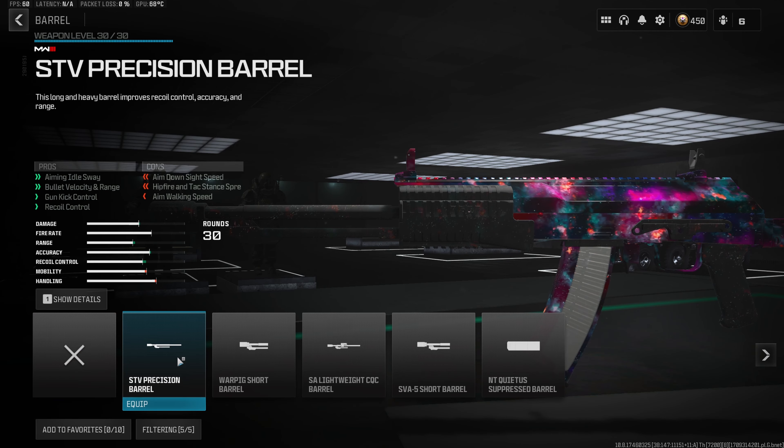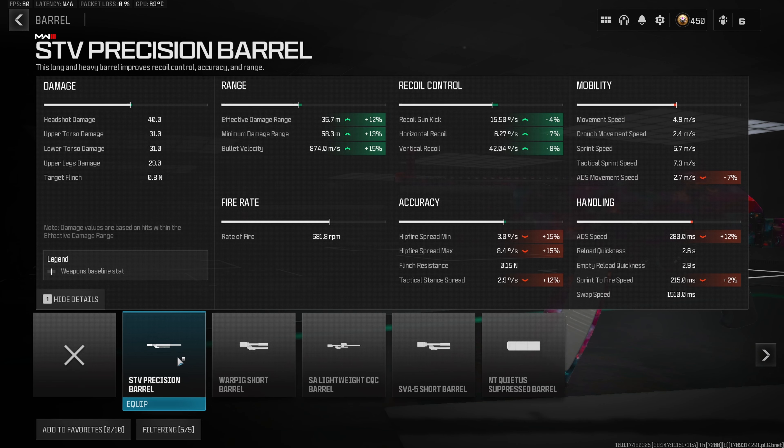Jumping straight into the first attachment for the meta SVA class setup, we do want to start with a barrel, and the one we want to use is the SVT Precision, which is going to increase our damage range, accuracy, and recoil control.